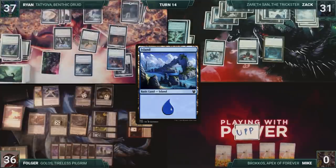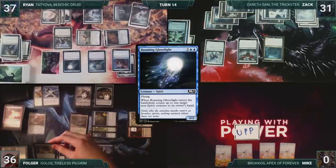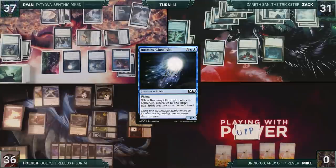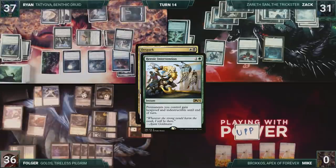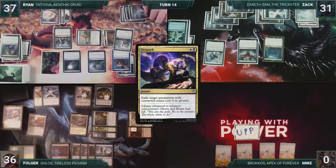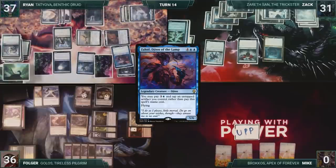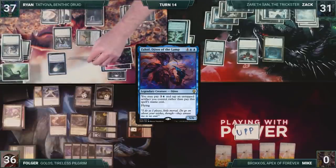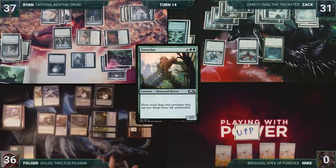Ryan draws and then starts off by casting Roaming Ghostlight. It enters and bounces Overgrowth Elemental back to Folger's hand. Ryan declares he would like to move to combat, and Folger responds by casting D-Spark, targeting Ryan's Zahid. In response, Ryan casts Heroic Intervention. It resolves, and D-Spark fizzles. Ryan moves to combat — Helm of the Host triggers, and Ryan creates a copy of Zahid. Garruk's Uprising triggers, and Ryan draws a card. Ryan attacks Folger with Spined Megalodon and all three Zahids. Spined Megalodon triggers, and Ryan scrys one. After attackers, Folger flashes in Forest Claw. He blocks the Megalodon with Forest Claw. Megalodon dies, and Folger takes 15.